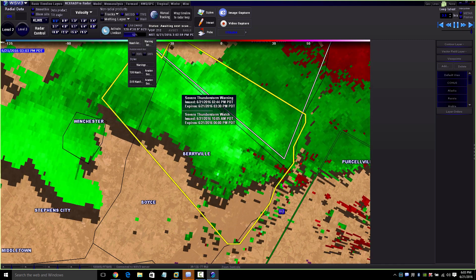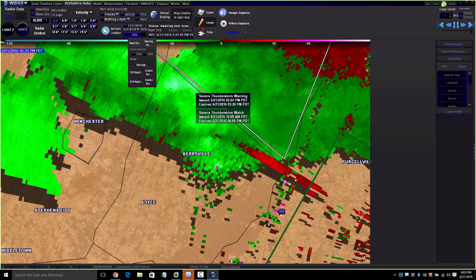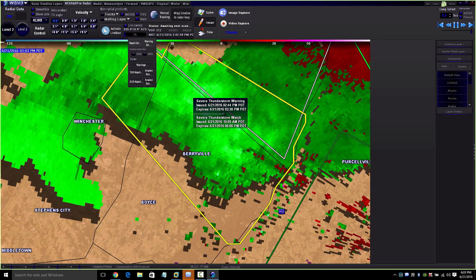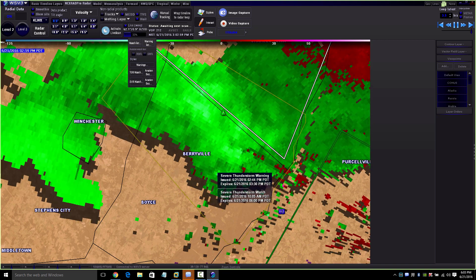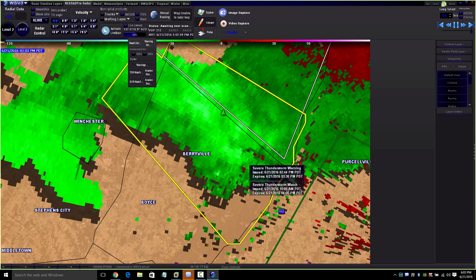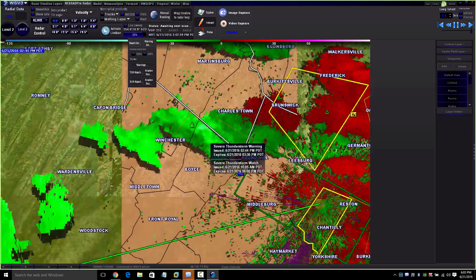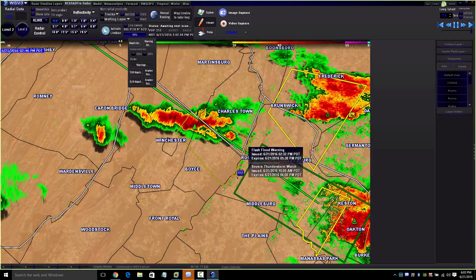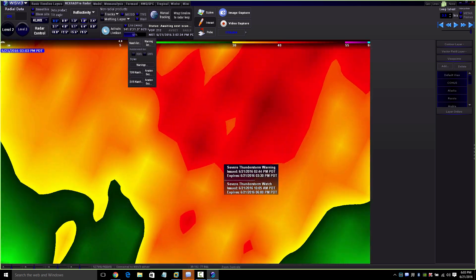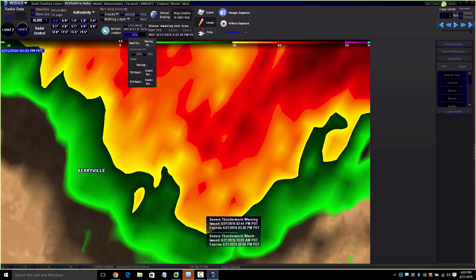There's also some wind in here — that's why they issued a severe thunderstorm warning — for the fact that there's wind right here, and that wind looks like it's going to be gusting over 55 to 60 miles per hour. Here is where a tornado could be forming; it's not confirmed, but a wall cloud could be forming. There is rotation here. Let's go back to reflectivity and pause it right there — it looks like there is a little bit of a hook echo. It's not major, but it's there.